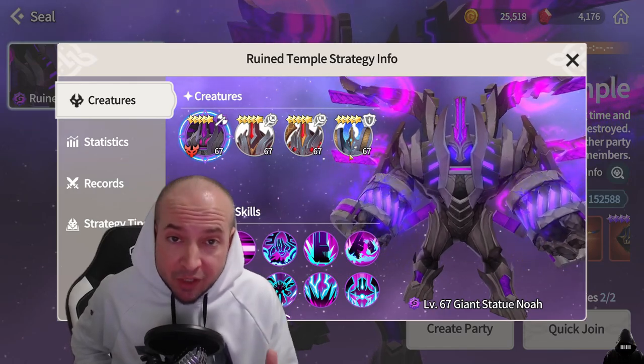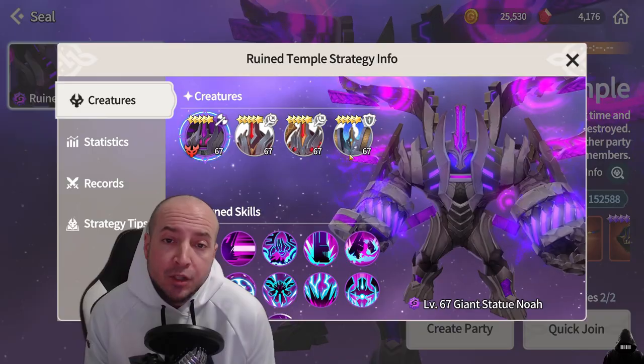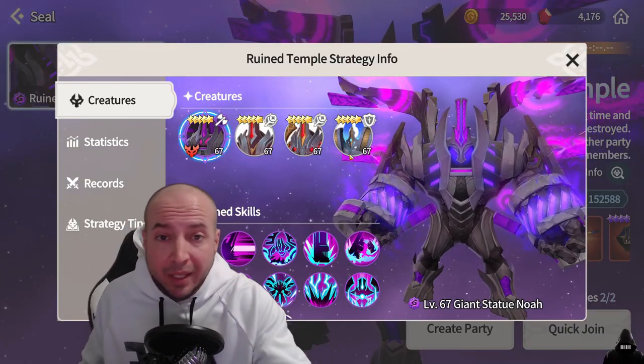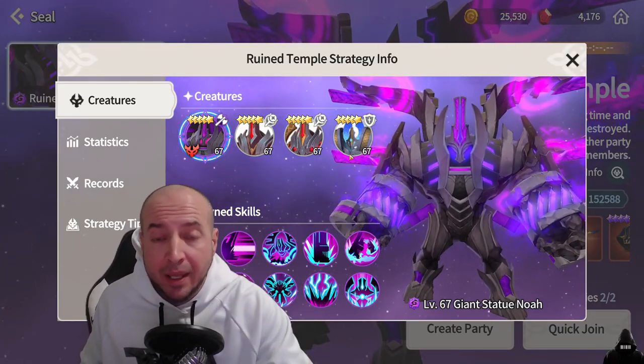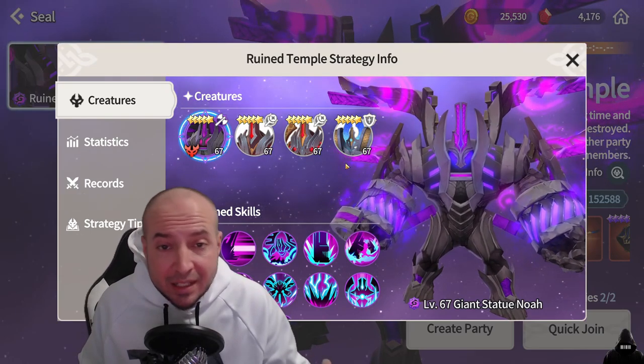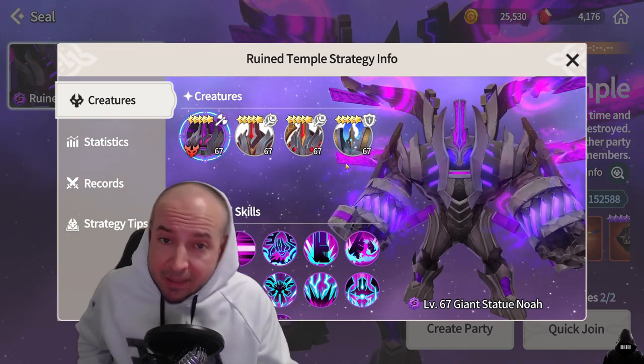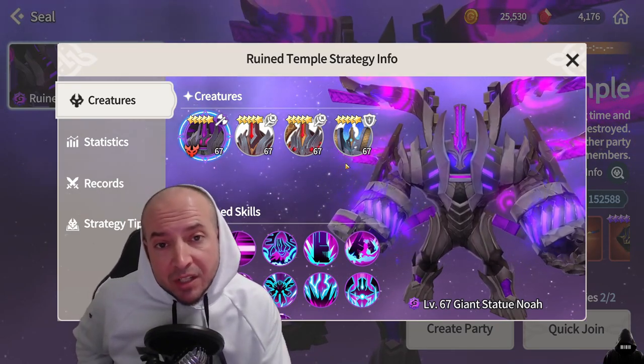First, let's talk about what you need for SEAL. Number one, SEAL doesn't take any skill damage — he only takes damage from damage over times. So you need to bring as much damage over time monsters as you can and spread them out according to what everyone else has in the raid. You want burns, bleeds, electric shock, frostbite, and poison. Everyone needs to contribute to bring multiple different damage over times.